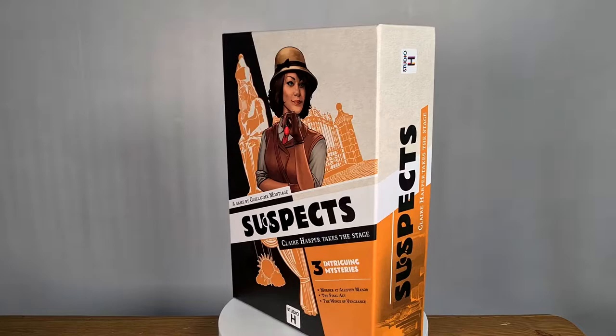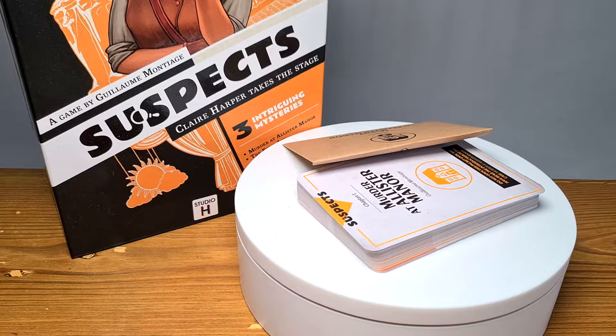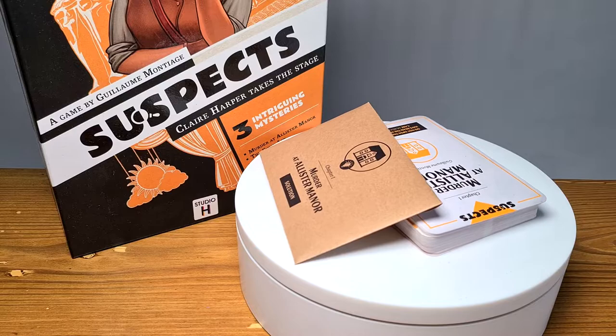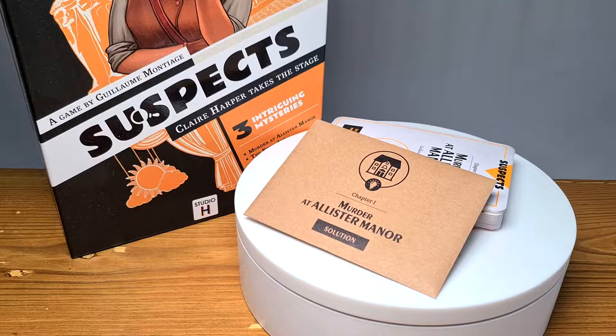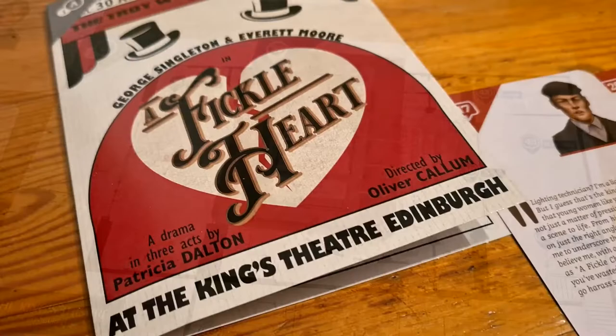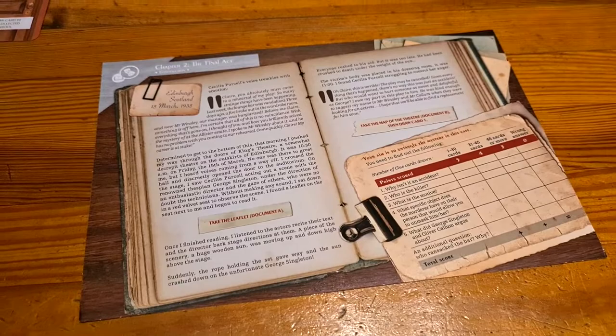Let's jump in and see roughly how it's played. When you open the box, you're going to pick out case one, two or three. That's going to come with a deck of cards that you're going to be working through and also an envelope. Don't open the envelope — that's going to be the answers to the whole case. Each case is also going to have some additional materials, like a map or a pamphlet for the event you're at.